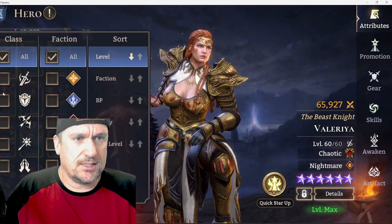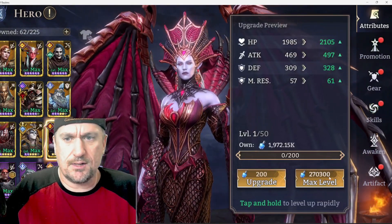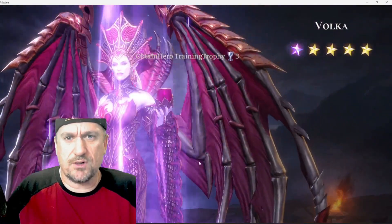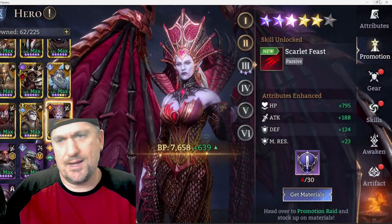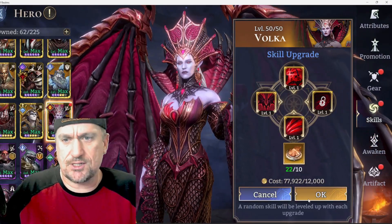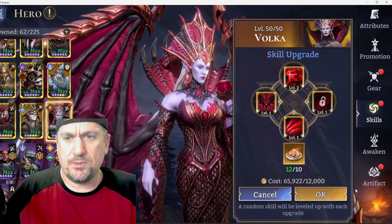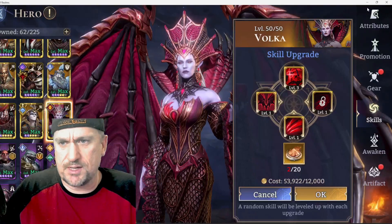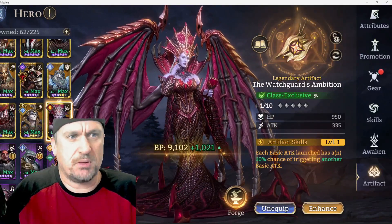Let's change her to the right rarity and go ahead and max her out to level 50. Let's see what kind of promotion I can do for her. I'm already running low on skill dust because I just got some of my other legendary heroes skilled up a little bit. This is all I'm going to be able to do for Volca right now, but it doesn't seem too hard to get dust over time. I'm going to have to get her an artifact — probably not a very good one, but what can you do.